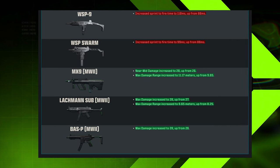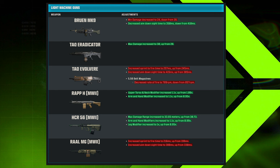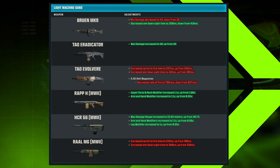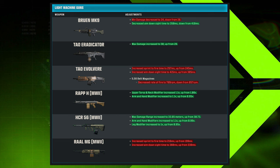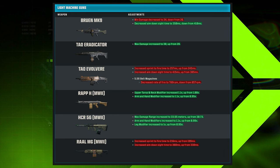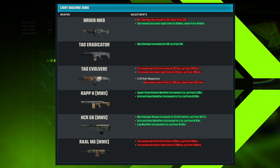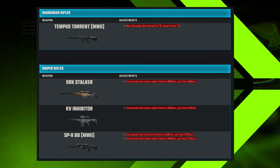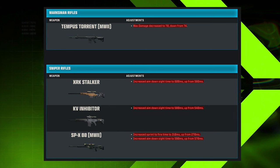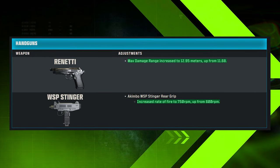For Warzone LMGs: the Bruen MK9 saw a nerf and a buff; the TAC Eradicator got a max damage buff; the TAC Evolvary saw nerfs to sprint-to-fire, ADS times, and 5.56 belt magazine rate of fire. The RAPP-H and HCR-56 both received buffs across the board. The RAAL MG interestingly got increased sprint-to-fire and ADS time nerfs despite the broader trend of buffing MW2 weapons. The Tempus Torrent marksman rifle saw a max damage decrease. Snipers — XRK Stalker, KV Inhibitor, and SPX-80 — all received the same ADS time nerfs from MW3 applied to Warzone. Handguns — Renetti and WSP Stinger — received minimal buffs overall.